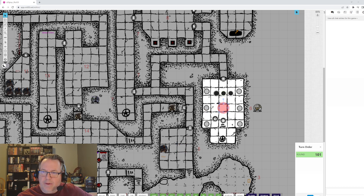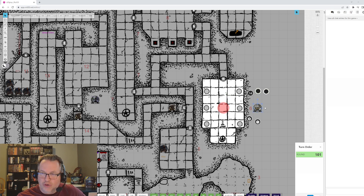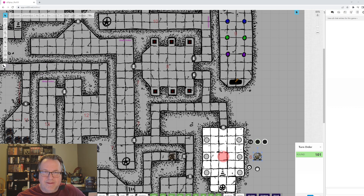Area 6 is the bathhouse, featuring a snake-haired woman statue and stone basins along the sides. Removing a plug has a 1-in-6 chance of bringing in a scarab swarm, which should be really bad for a low-level party.